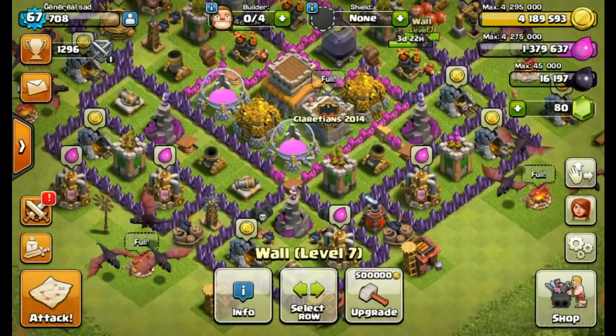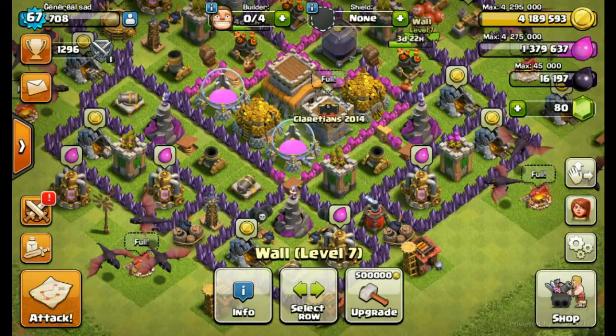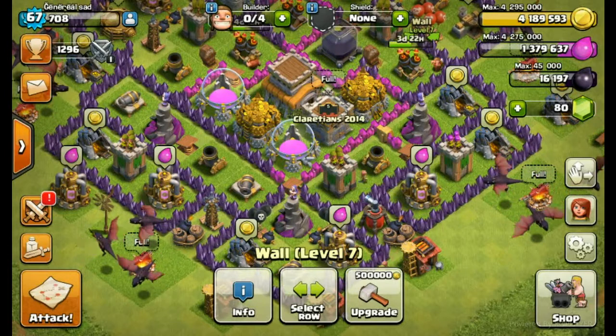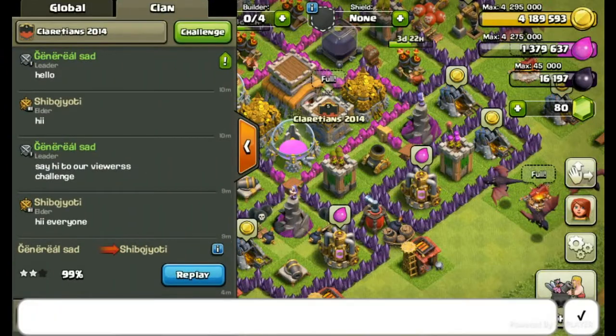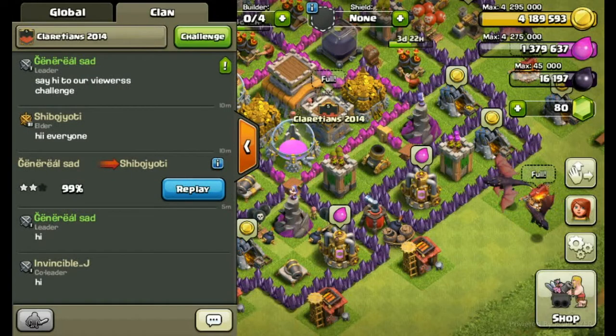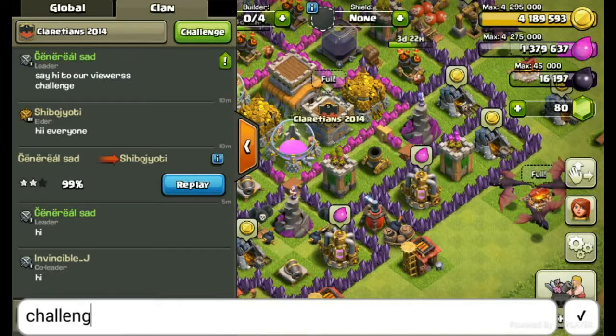3 eddies, but 2 eddies are going up - level 6 eddies, I'm gonna get 3 days. I think I have someone in the clan right now, let me message. I'm gonna say hi. I think someone must be there - yes, he's there. InvincibleJay, just challenge me, challenge!